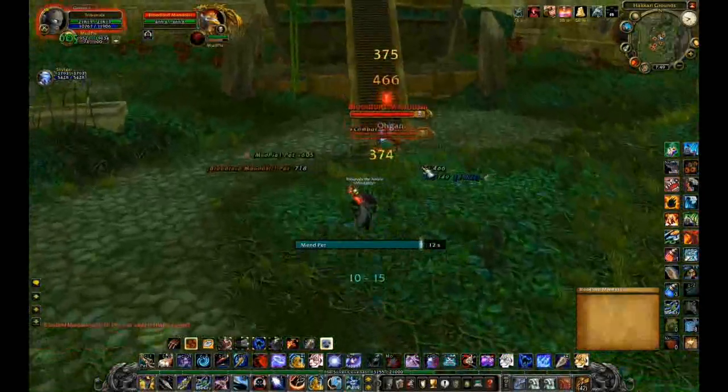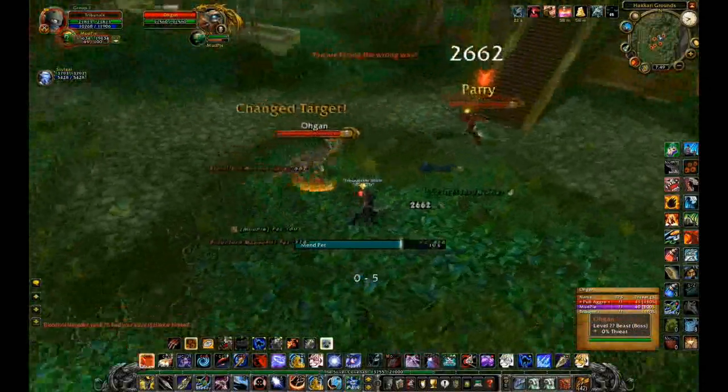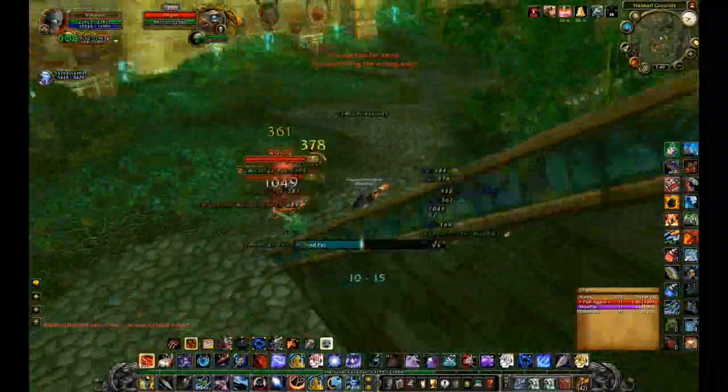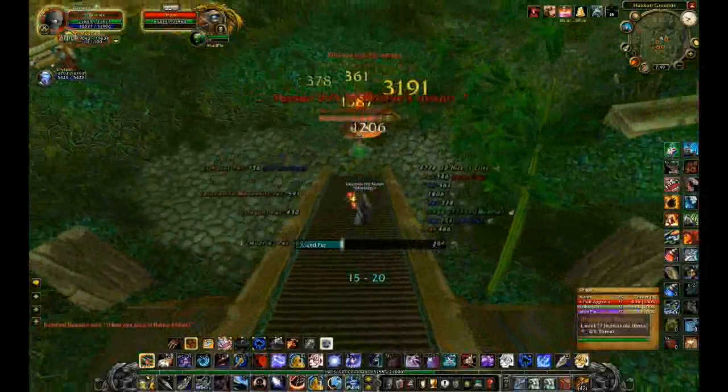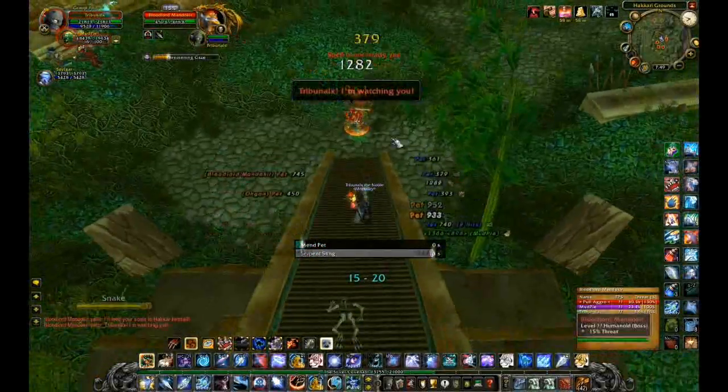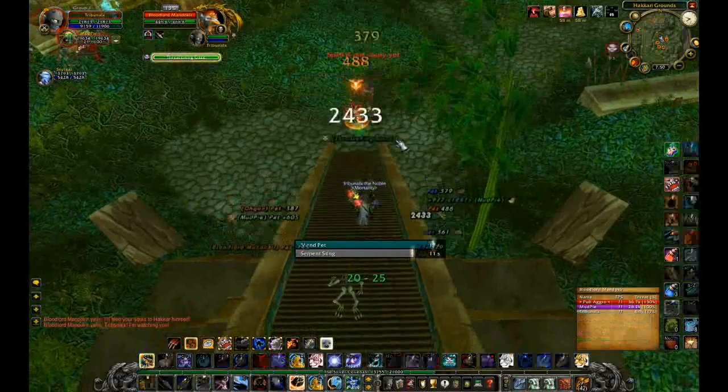So for the first boss, the boss's name is Bloodlord Mandokir, and he will drop a raptor that you see fighting you right now. It's very important that you don't kill the raptor, because it will enrage and most likely you will die once the raptor is dead.